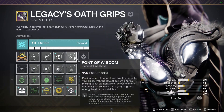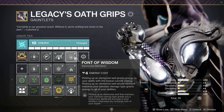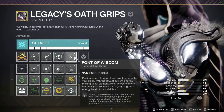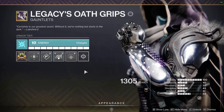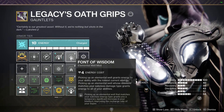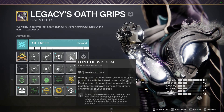I also have Font of Wisdom on my arms: picking up an elemental well matching your subclass energy type grants a temporary significant increase to Intellect, improving your super recharge rate. Someone in the comments said this gives 50 Intellect — so with my 31 base, I'd technically have 81 Intellect when active. My super is going to come back very fast, and since it lasts 30 seconds, chaining these together means I'll have my super pretty often.